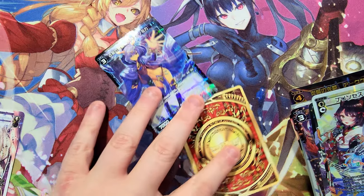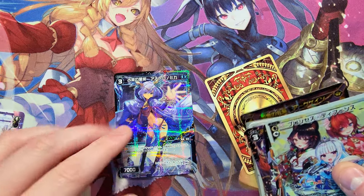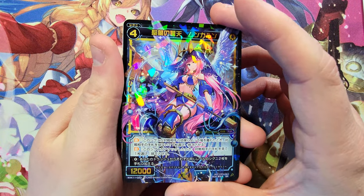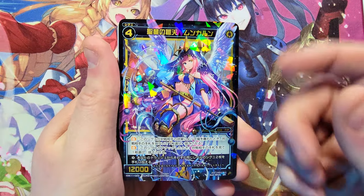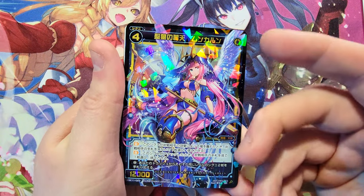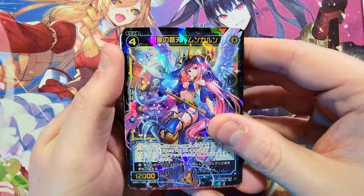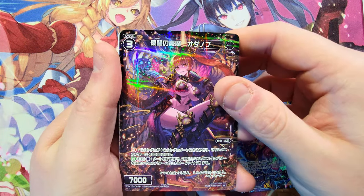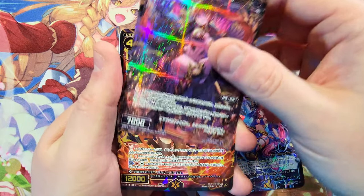Last pack: just a full art common, non-foil. Before pulls of the day — we only got one common foil card, the rest were all super rares and up, which is kind of nutty. Pulls of the day now. I've had to make some cuts to keep it short, but there's still a lot of stuff not included that has decent value. Ordering lowest to highest: a nice super rare foil full art, then a rare P card.